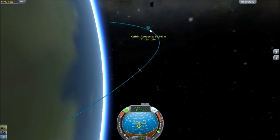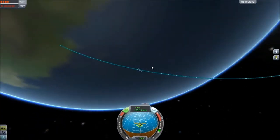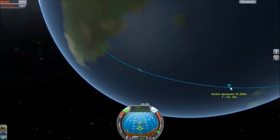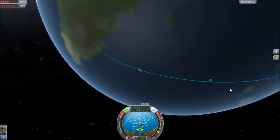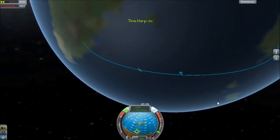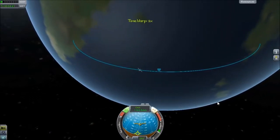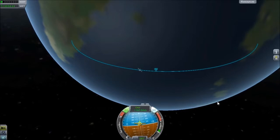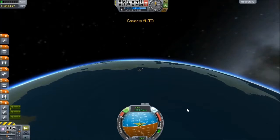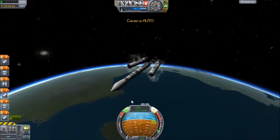The Voyager space probe travels at 11 miles per second — that's pretty ridiculous. If you think about it, that is from here to my nan's 11 times in a second. Jesus — I thought Usain Bolt ran fast! It took Voyager about 36 years to reach interstellar space.